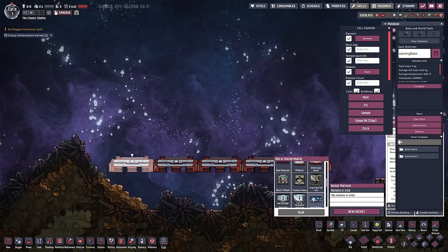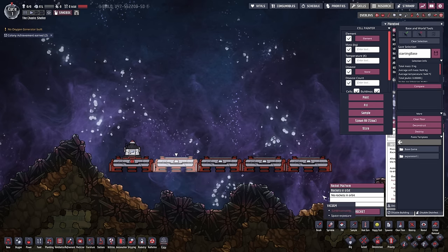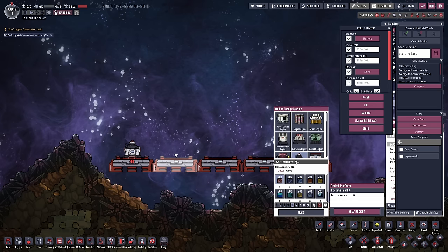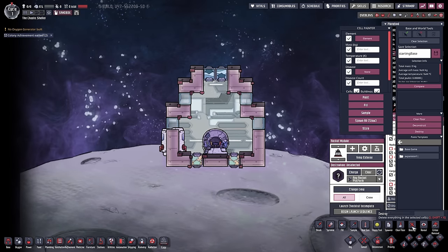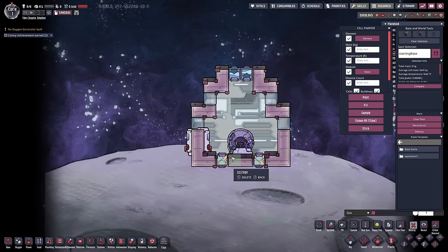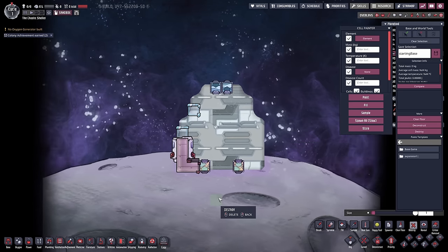It doesn't really matter what module we put on here, because all we're going to be going for is these solo spacefarer modules. We're going to build a few of these because we're going to want to do a few different tests. This shall be our first test rocket. We can deconstruct a bunch of the stuff in here, and since on our test map we've destroyed the diamond, it should look something a bit like that.